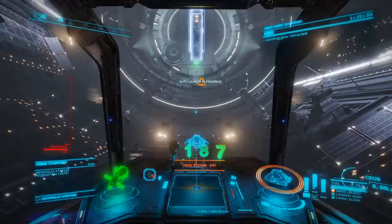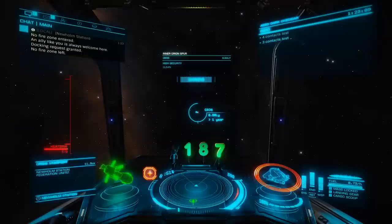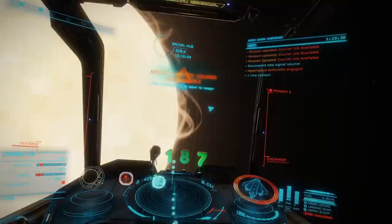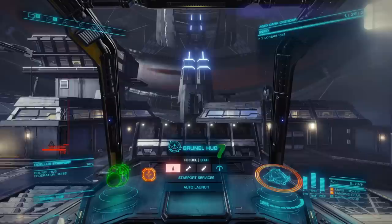Once you have 20 missions stacked and you can stack no more, head over to COs and start cashing them in as quickly as possible. If you are going to donate to a mission giver, make sure that agent is actually a Federal Agent or you're basically wasting your money. Once you have arrived in COs, you are going to be visiting each and every station in this system in order from the sun, dropping off all your data delivery missions, donating when you can. It all starts at Bernal Hub.